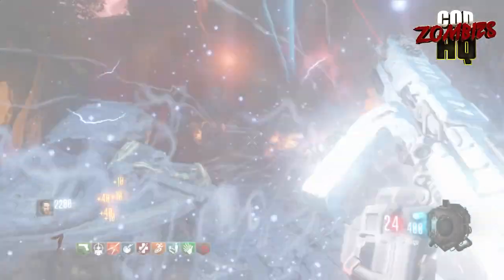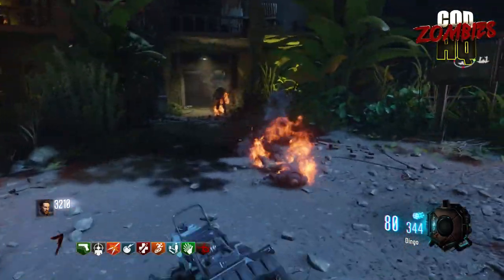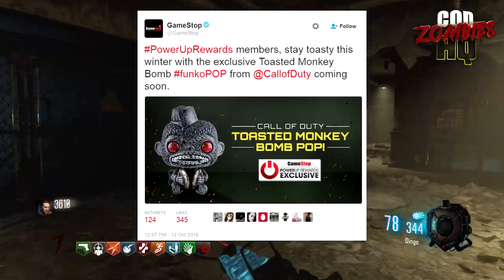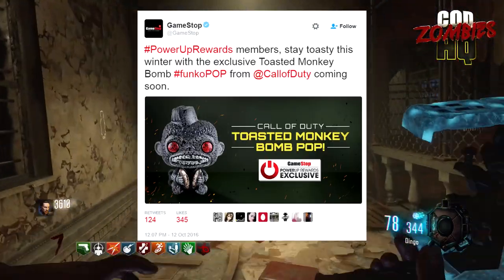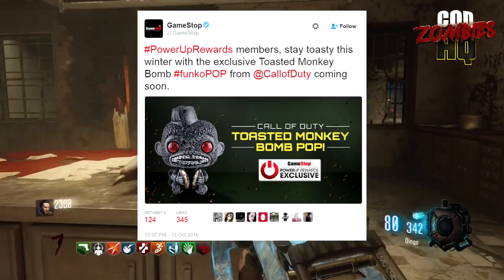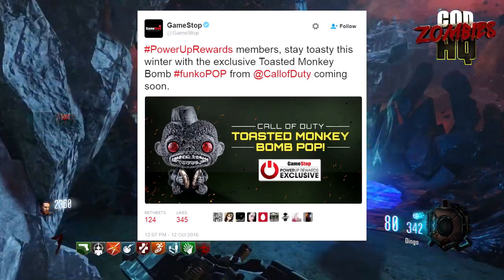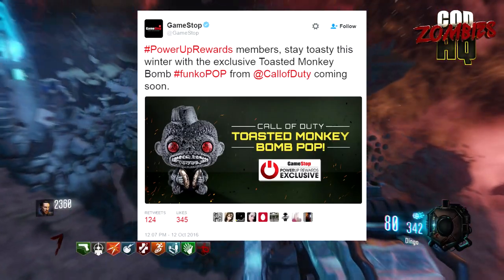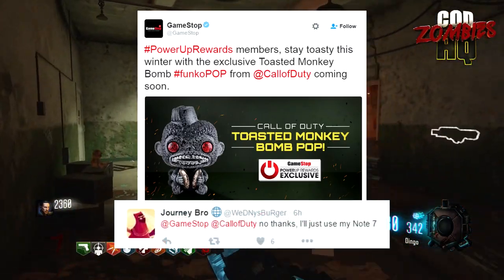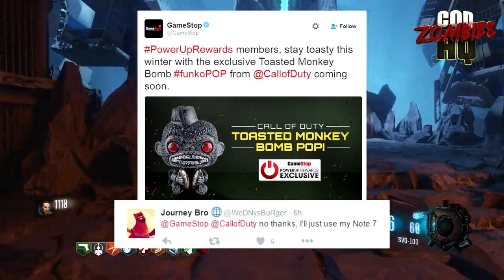Moving on to our third story of the day — today, GameStop, the biggest games retailer in the United States, tweeted this out: 'Hashtag PowerUp Rewards members, stay toasty this winter with this exclusive Toasted Monkey Bomb Pop figure from Call of Duty, coming soon.' We knew other Call of Duty-themed Pop figures were coming out earlier this month, but this Toasted Monkey Bomb figure is exclusive to GameStop PowerUp Rewards members. I got a kick out of one reply to the tweet where someone said, 'No thanks, I'll just use my Samsung Note 7 instead.' You gotta love Twitter.